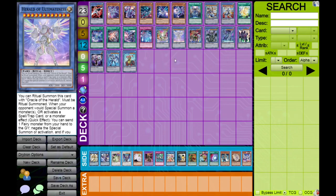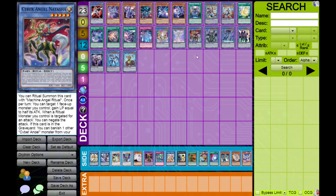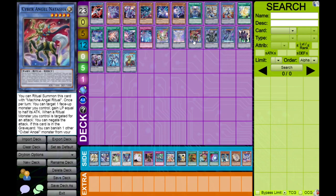Ultimateness has no major drawback over Perfection in this deck because the deck doesn't care about levels, only ATK — and Ultimateness is exactly 2000 ATK so you can tribute any one Drytron for it. Perfection is played mainly because it's better in conjunction with Pre-Preparation of Rites and Dawn of the Herald, which is an insane card. The last ritual I want to highlight in depth is Cyber Angel Natasha, because all three — Perfection, Ultimateness, and Natasha — are Light Fairy rituals, making them all fetchable off Benten.